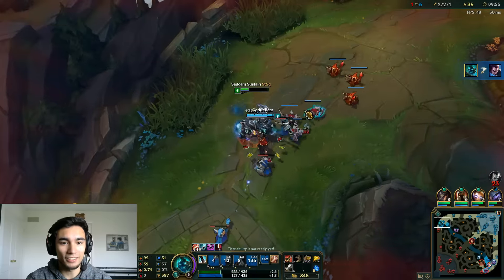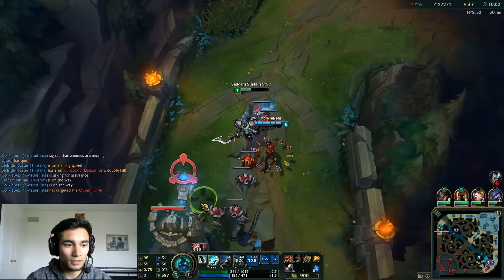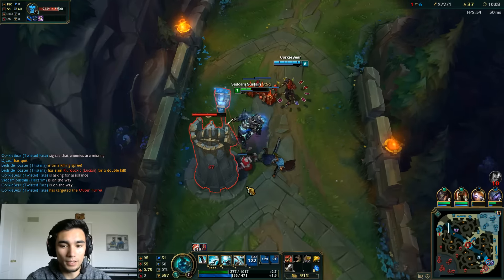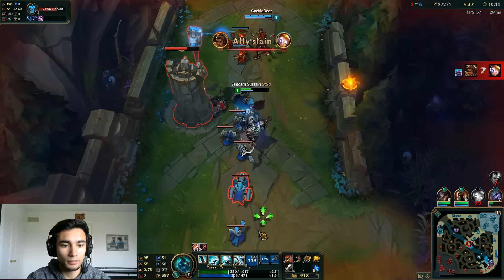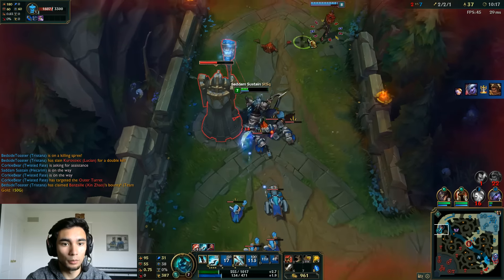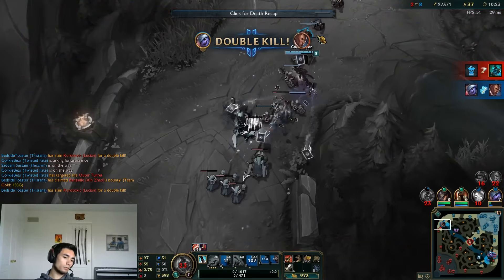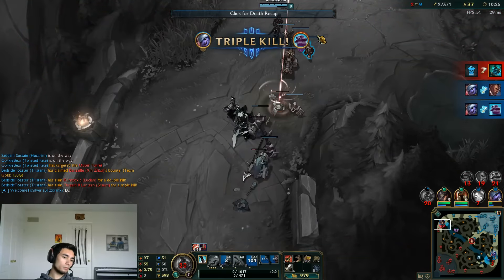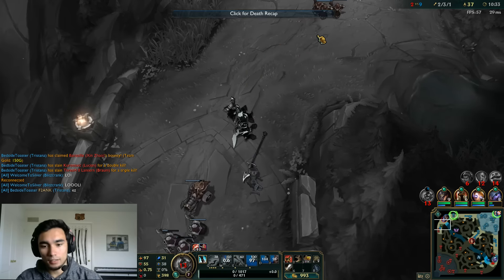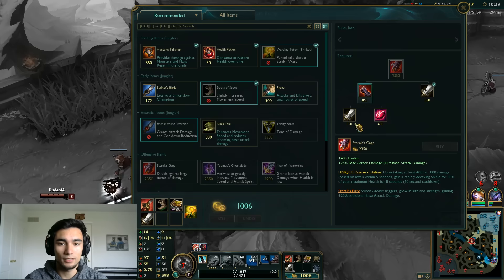Sorry I got a little quiet there during that gank — I just had to concentrate. Let's take the top tower, because if we don't have a top laner we're going to want to take this tower. Hopefully TF and I can get it down before Yasuo comes back. I'm going to proxy this wave. Oh are we out of minions? Don't tell me I die here... sorry guys, I'm just stupid today.